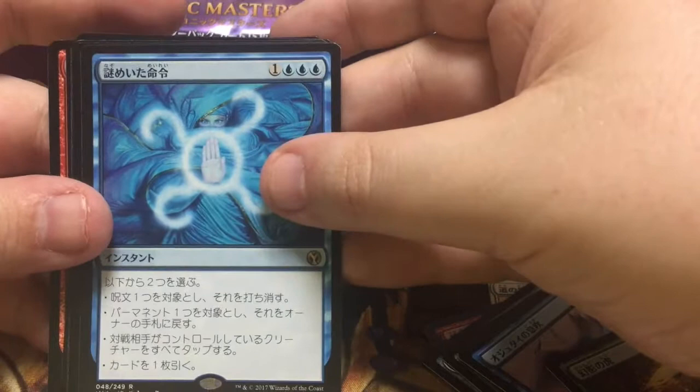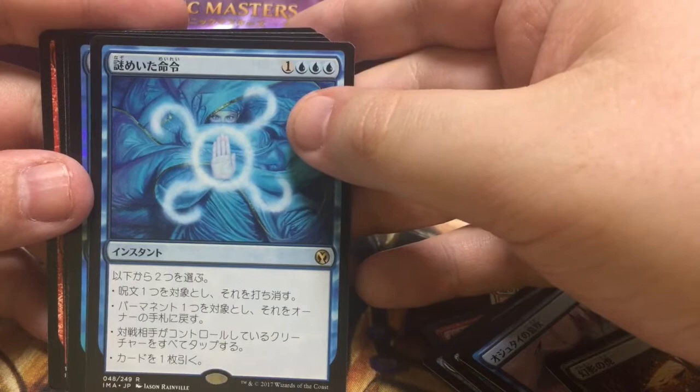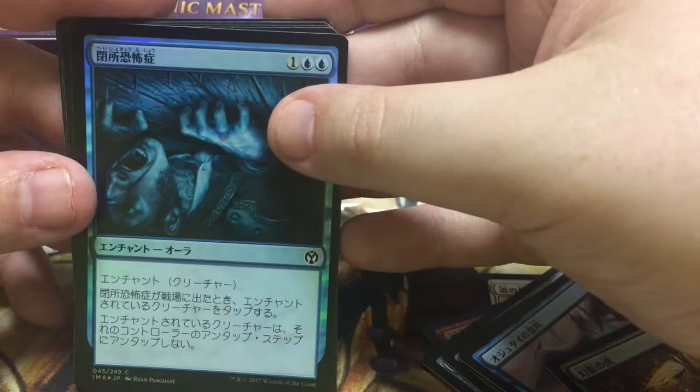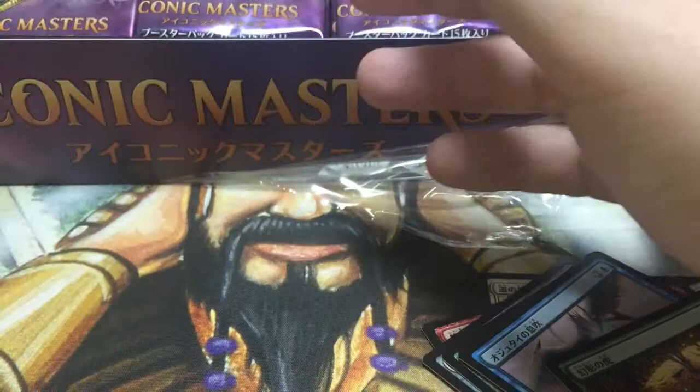I got a bunch of these but it's never bad to have an extra. I might be able to find room to put something else in a cube. And this is Claustrophobia — that taps down the guy and he doesn't untap, so it's a perfectly respectable blue removal spell. Blue doesn't get too many things like that; I always appreciate them when they get there. Also like Roots, which was in Eternal Masters — getting a seal like that isn't something green normally gets, but flavorful.